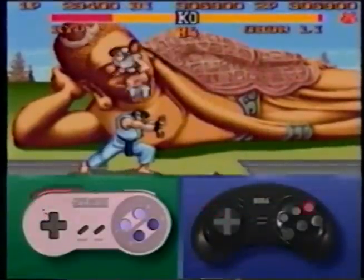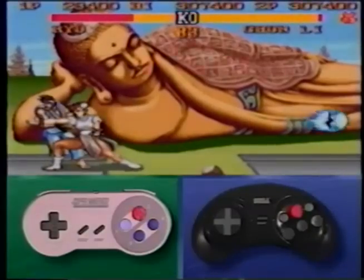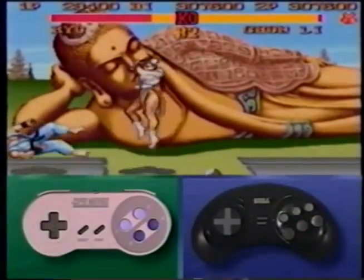Jump at your opponent with a late fierce, then press a high strong punch immediately followed by a low forward kick.